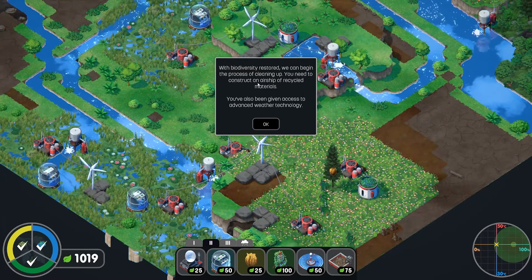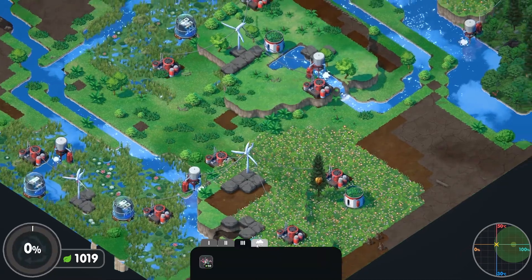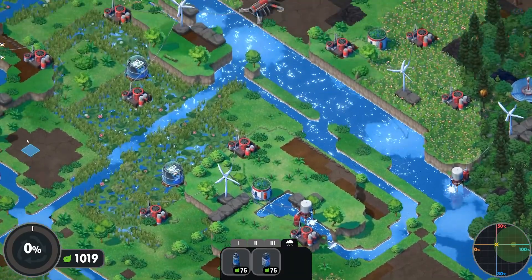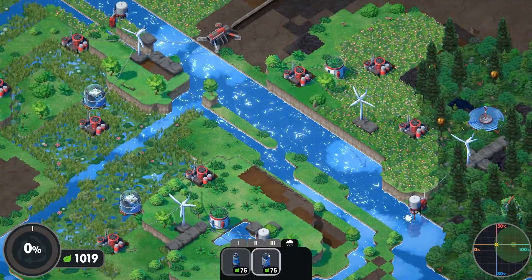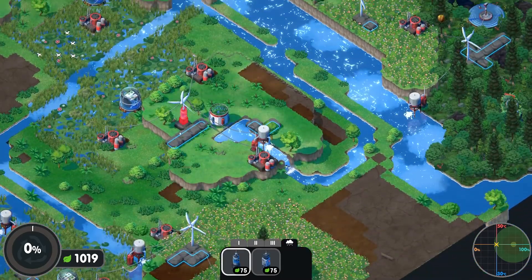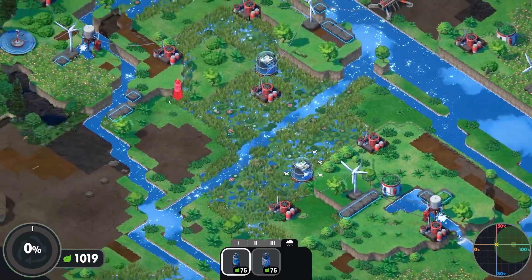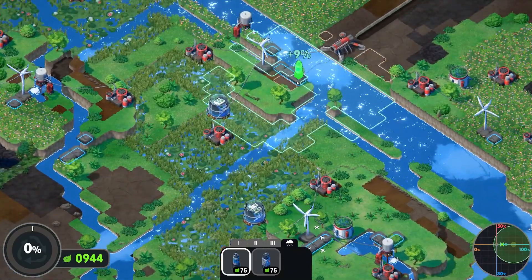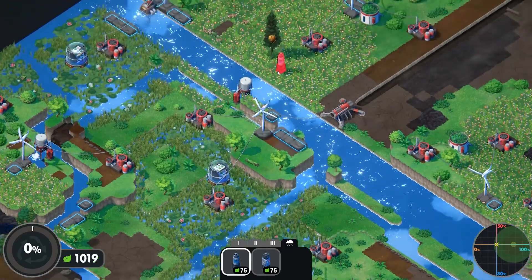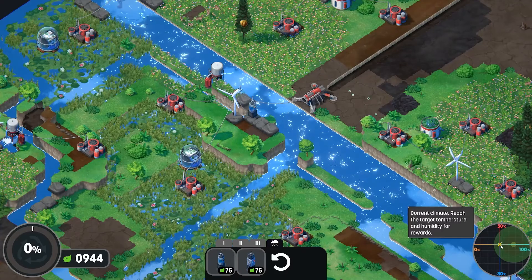Now we begin the process of cleaning up — we need to construct an airship of recycled materials, and we can also access weather technology. The final phase of the game is deconstructing all this stuff so that we can leave this environment pristine, but we want the weather technology first because it's well worth it. Let me find the appropriate spot — two percent, no more than that, nine percent... ten percent. Let's put ten percent there. You can see that little meter moving ever closer to the target.